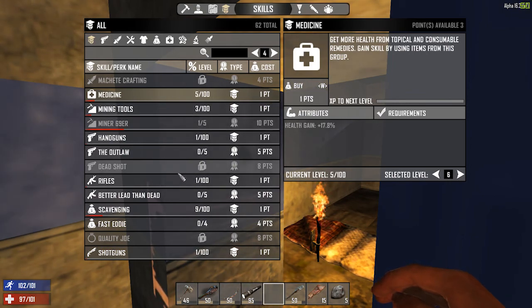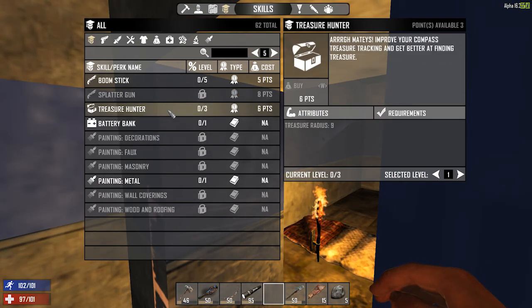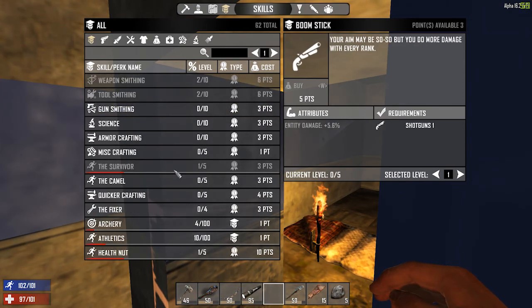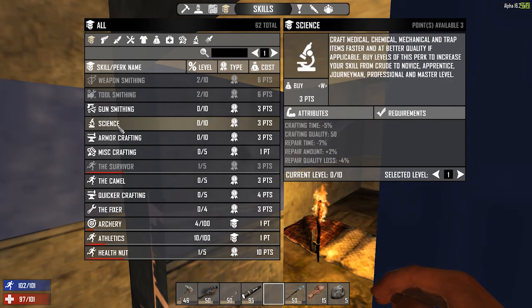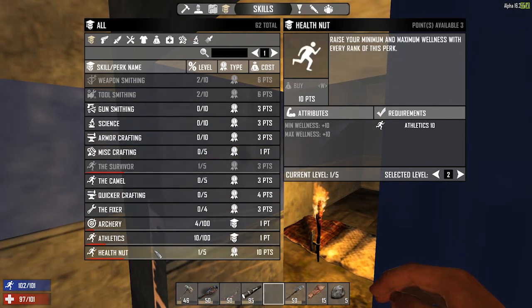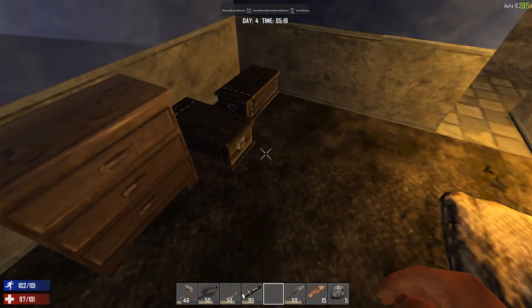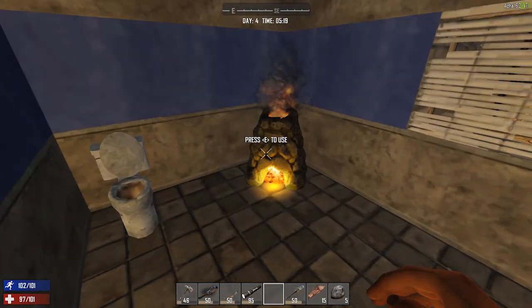From what I've found, scavenging is going to go up as we go around. I'm going to save the rest of the three points — I don't see anything else I need right now. It's daylight outside and we are cooking up iron. Let's check this thing.